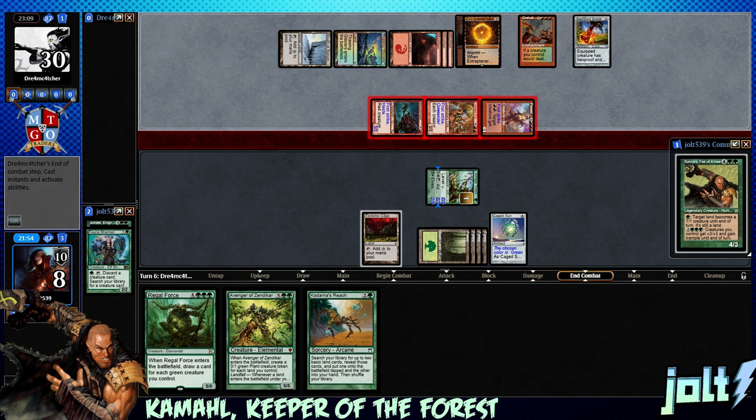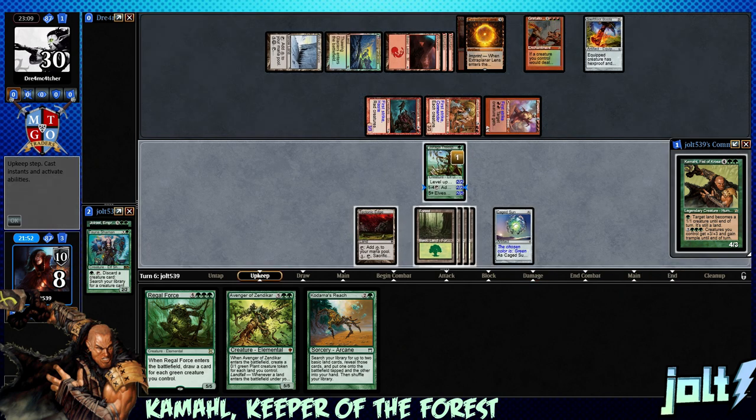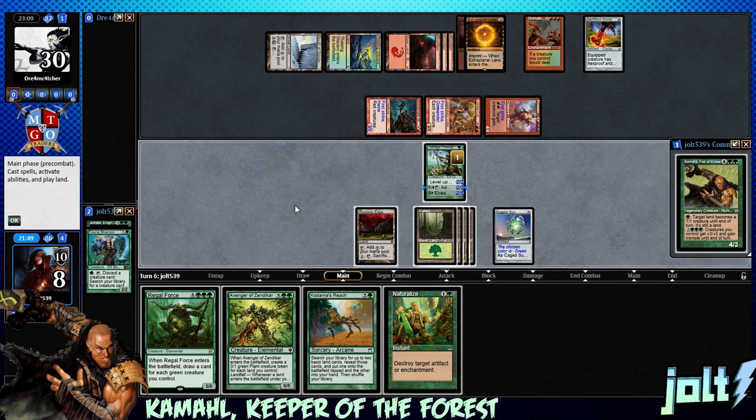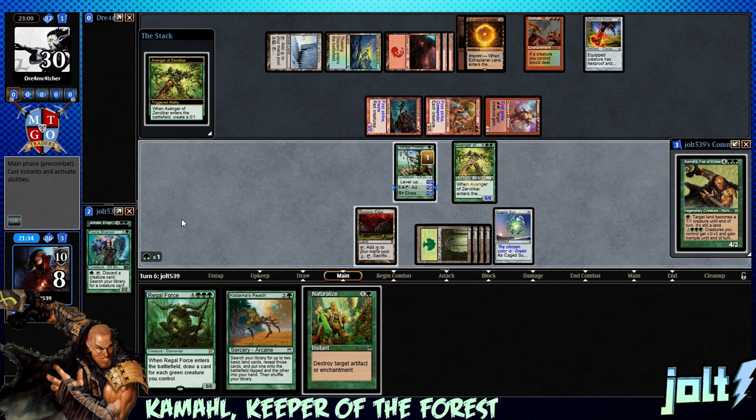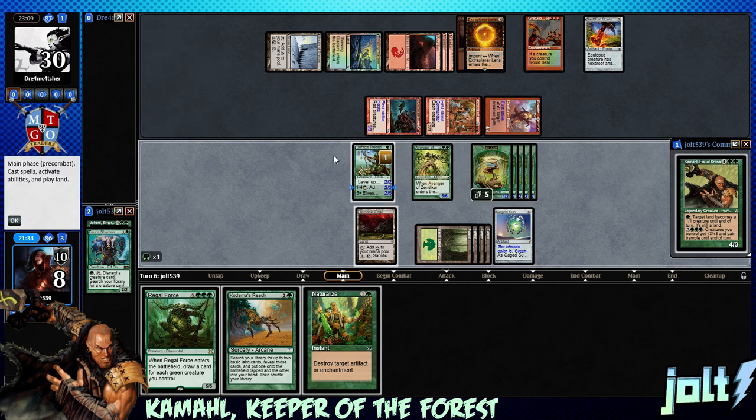We can still lead off with Avenger of Zendikar - we're not gonna have that many naturalize options. One, two, three, four, five, six, seven, eight - let's leave one more green mana floating to take care of Gratuitous Violence. Let's go ahead and cast Avenger of Zendikar - we just need some blockers at this point. Get all those little plant tokens.